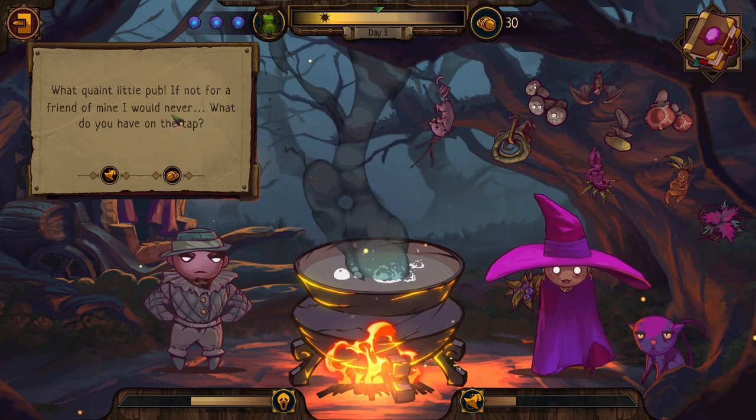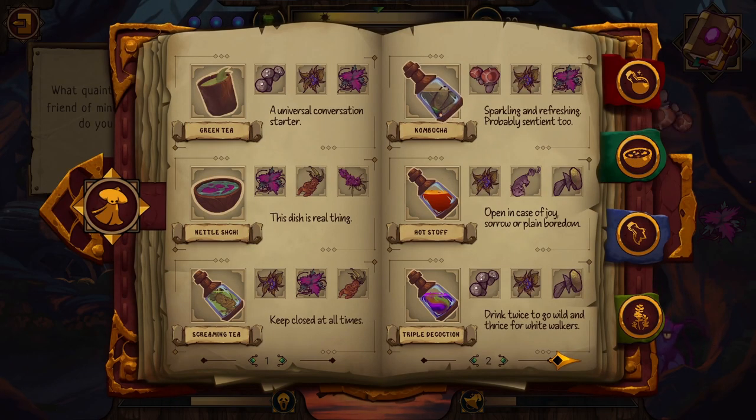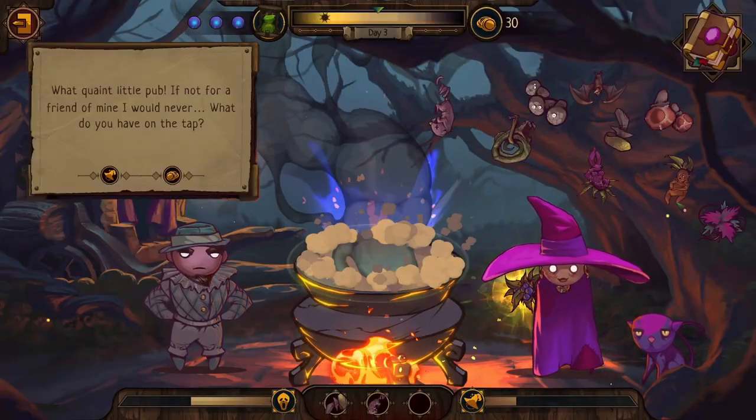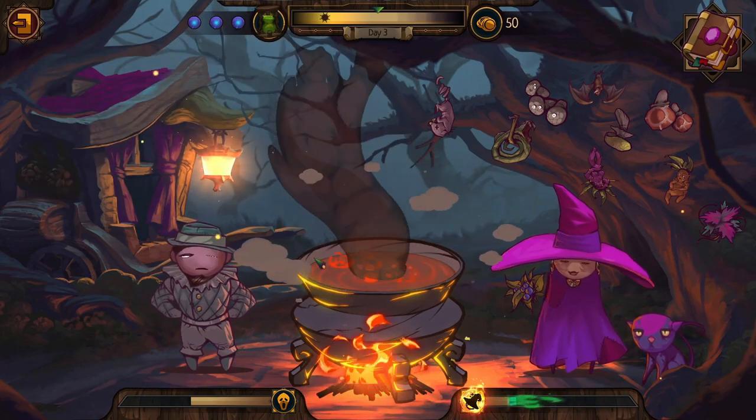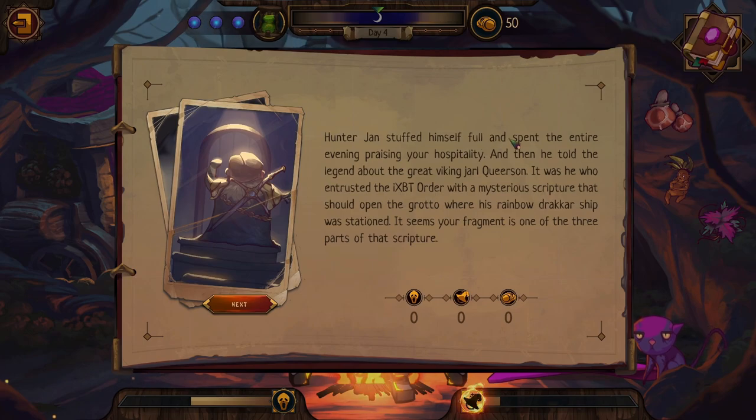A mysterious visitor arrives — a vampire named Michael: 'If not for a friend, I would never — what do you have on tap?' I give him hot stuff — 'Open in case of joy, sorrow, or plain boredom.' Give away. Then the nightfall event recounts: Jean the hunter stuffed himself and spent the evening telling the legend of the great viking Yquerk Weerson, who entrusted the Yxbt Order with a mysterious sculpture — the key to a grotto where his rainbow drakar ship is stationed. My scripture fragment is one of three parts.